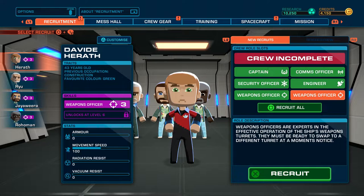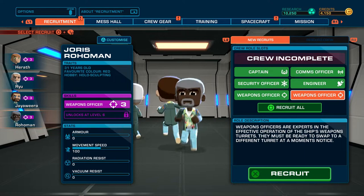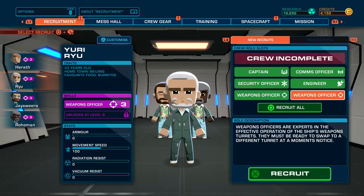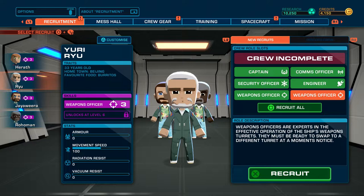We have three weapons officers to choose from, all starting at level three — not a complete noob. We've got a bartender who's a hollow sculptor and likes red, a college-qualified option, somebody from Beijing who likes burritos, and someone in construction who likes green. We're going with the Beijing guy who likes burritos — I too like burritos. We'll get him designed off a patron before we record the next episode.